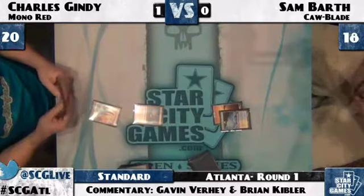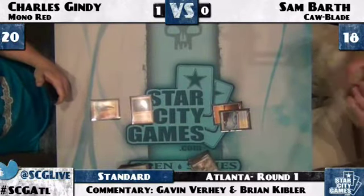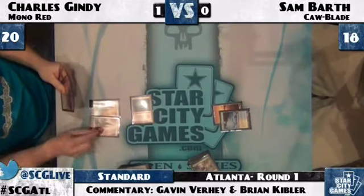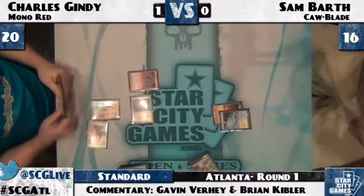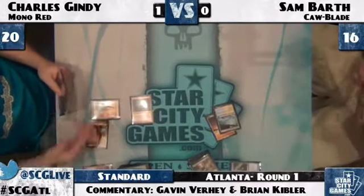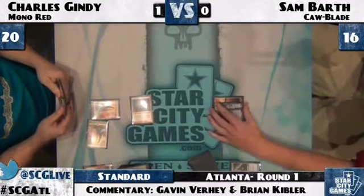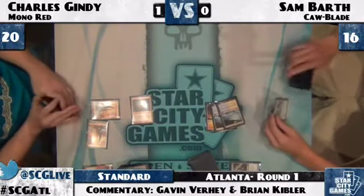If we look at the build of Gindy's deck and a lot of the red decks that have been successful recently, cards like Chandra's Phoenix and Hero of Oxid Ridge do a lot to significantly blunt the impact of Timely Reinforcements. Grim Lavamancer down for Charles Gindy — and Sam has the Flash Freeze. Unsurprisingly, he brought that one in. Let's see if we have a turn three Reinforcements for Sam here. And three mana — yep, there's a Timely Reinforcements.